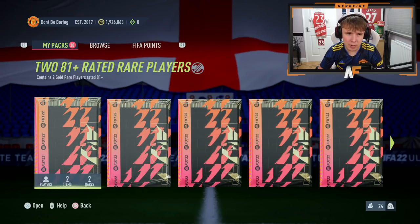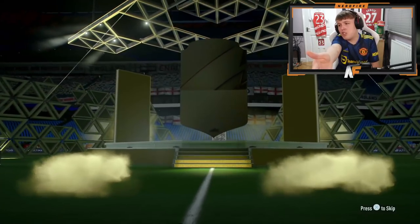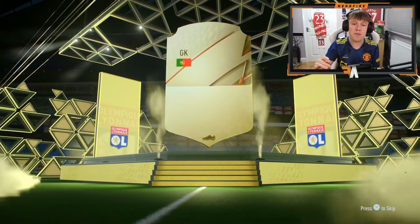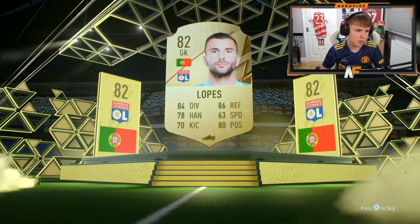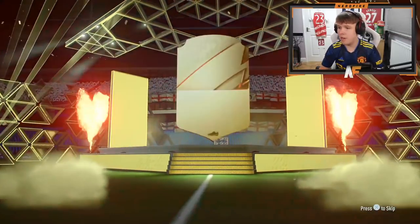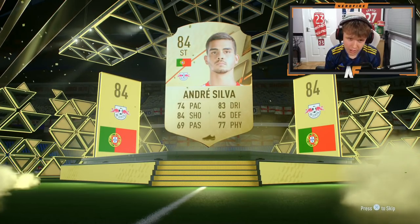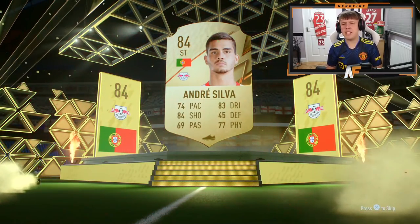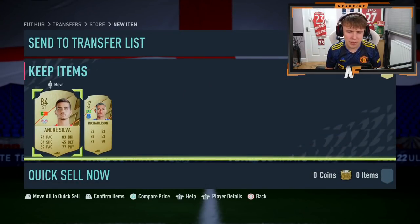I decided to pre-build some of these 81-plus times 2 rares that obviously expire today, so we're going to go through some of these. I'm basically going to show you the best ones we get - you don't want to see 30 of just non-boards. Hopefully we don't get 30 of just non-boards. So I'll show you the best ones. Our first board - we've got Portugal striker from Leipzig - Andre Silva, only three packs in. Hopefully we get some walkouts, like at least three or four out of these.